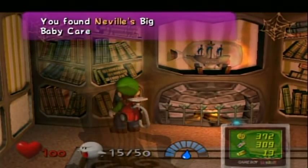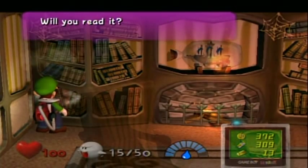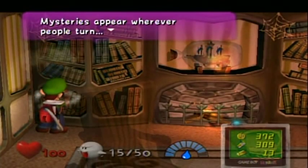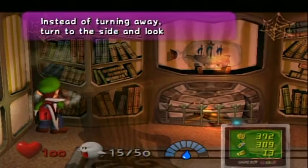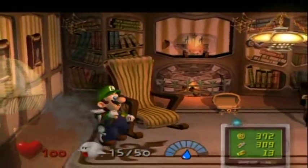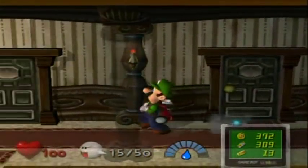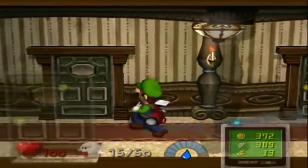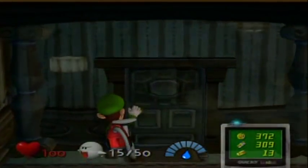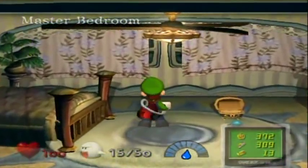I did not mean to shake that side again, I wanted to shake this one here. Book of Riddles! I like riddles, but this doesn't seem like a riddle whatsoever. As you can see, you can get a fire elemental ghost from that fireplace over there as well, but I don't need that. All I need is my water, which I'm going to be using on that plant right over there.